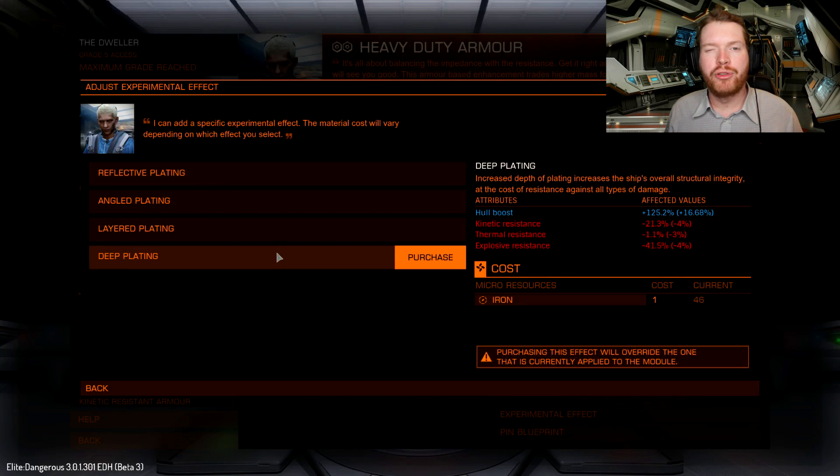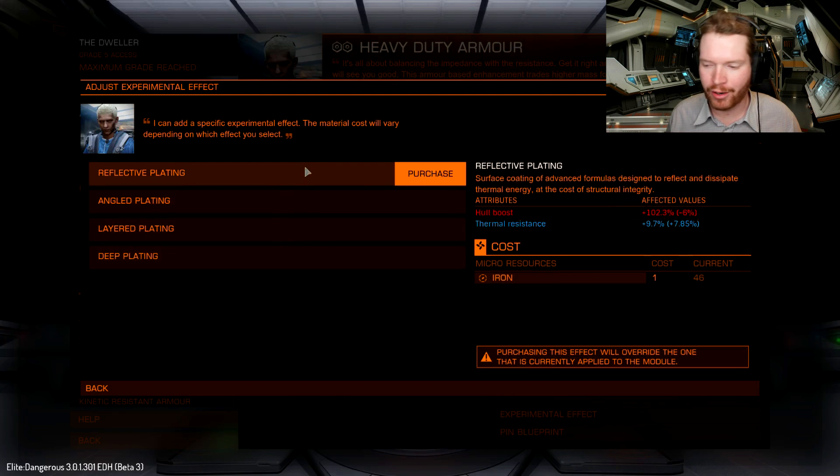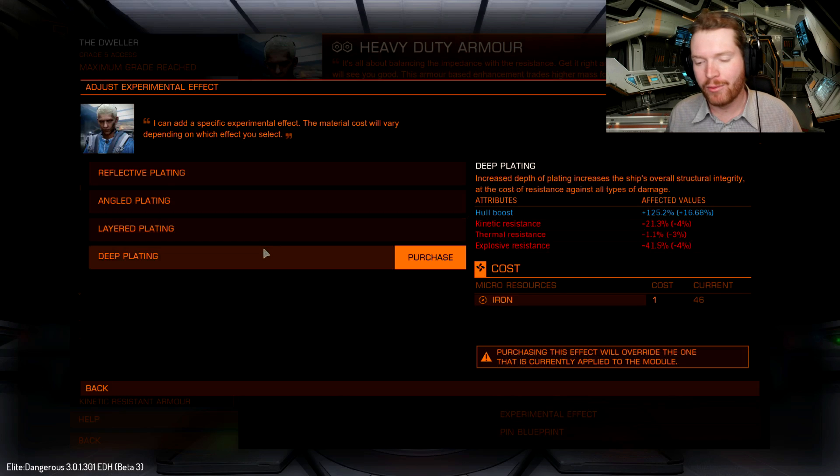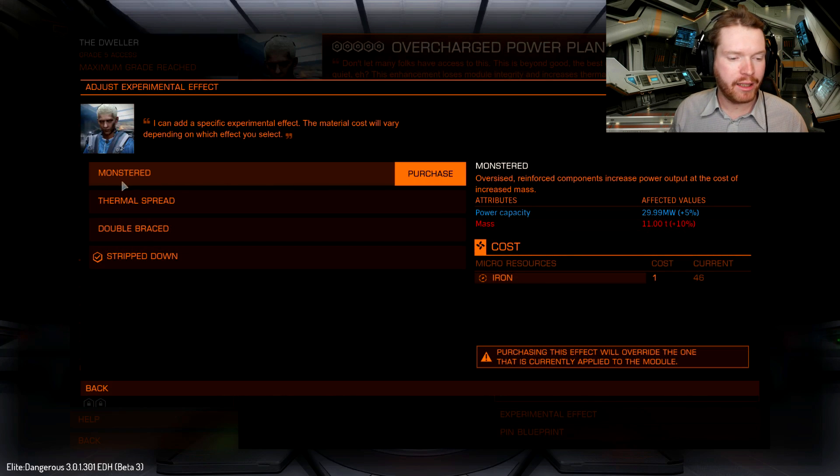Moving on to internal armor — this is not hull plating but the armor in your core internals. The upgrades are fairly self-explanatory: you can gain thermal resist, kinetic resist, or explosive resist each at the cost of hull boost, or you can take deep plating which gives more hull at the cost of all three resistances. For armor tanking against Thargoids I'd probably go for deep plating to get that extra hull, since resistances aren't particularly effective against Thargoid weapons anyway.